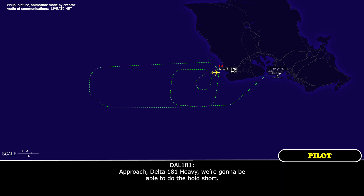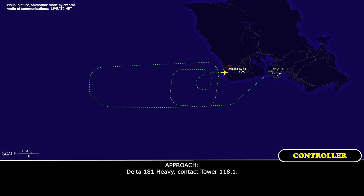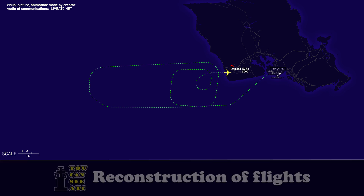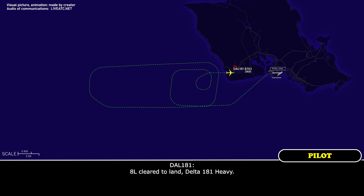Delta 181 Heavy: On approach, we're going to be able to do the short. Approach: Delta 181 Heavy, contact tower 118.41. Readback: 118.1, Delta 181 Heavy. Tower: Delta 181 Heavy, ILS runway 8 left. Delta 181 Heavy, on the tower, runway 8 left, cleared to land Delta 181 Heavy.